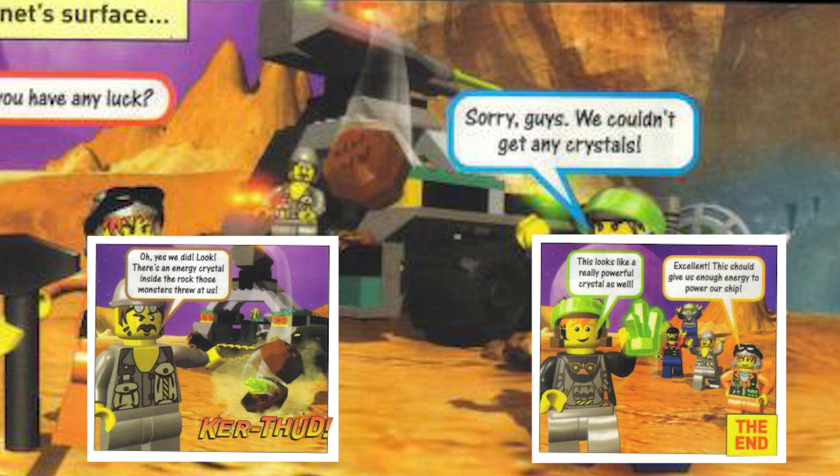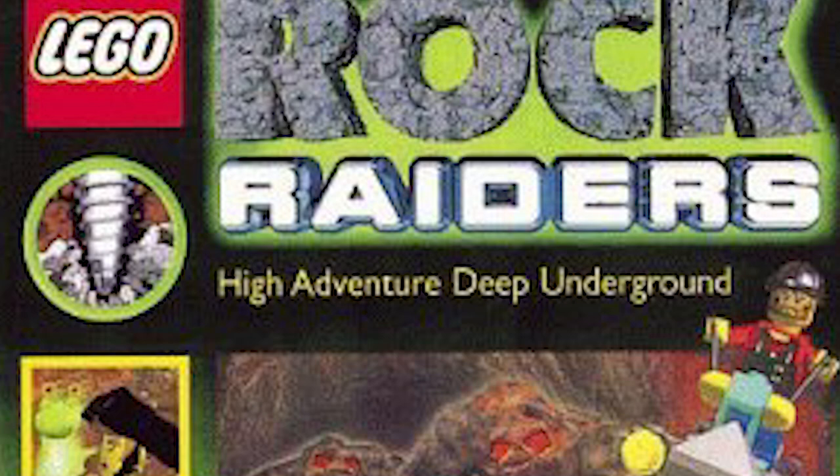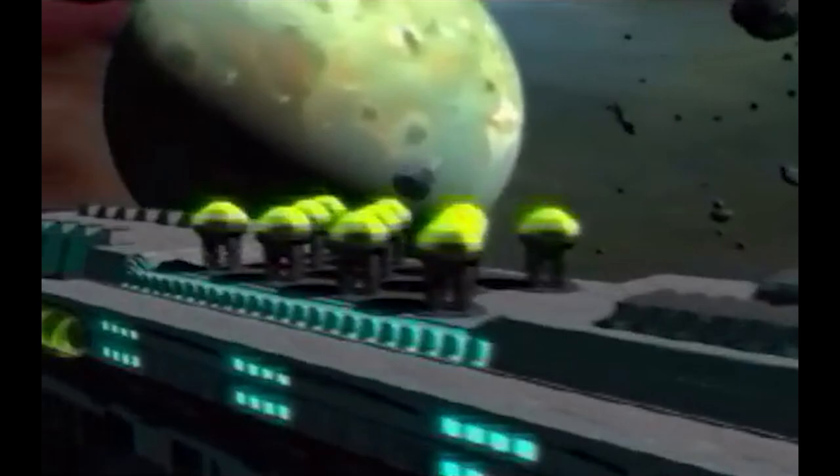So I'm just gonna kind of loop back to all this stuff whenever it becomes relevant in the video. Just let it be known that the comic book, High Adventure Deep Underground, was written by Alan Grant for some reason, which I am personally choosing to interpret as meaning that Rock Raiders is actually a Judge Dredd spinoff.